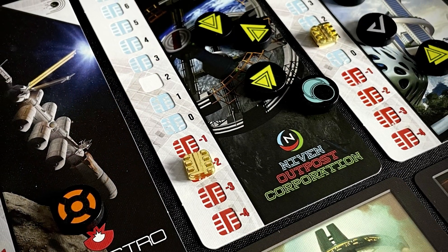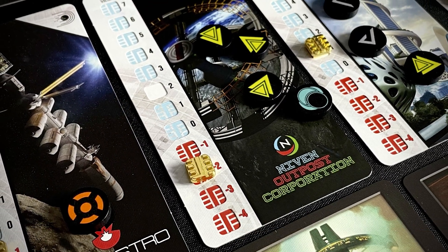For example, the trader insurance card cannot be played until the end of the game, but if you have it in your hand at the end of the game, then you can ignore all the losses you made from one corporation when calculating your final credit score.